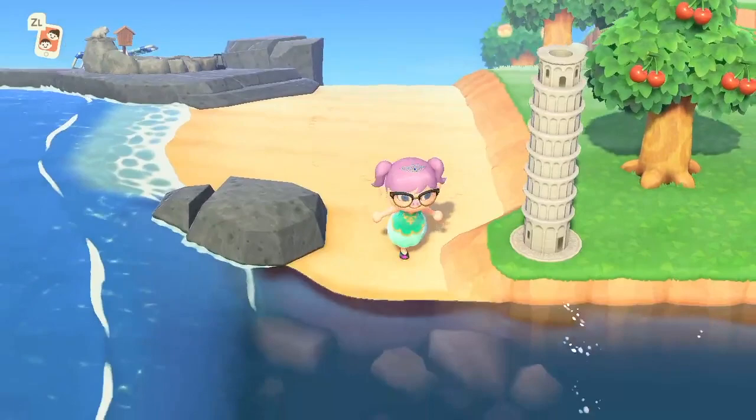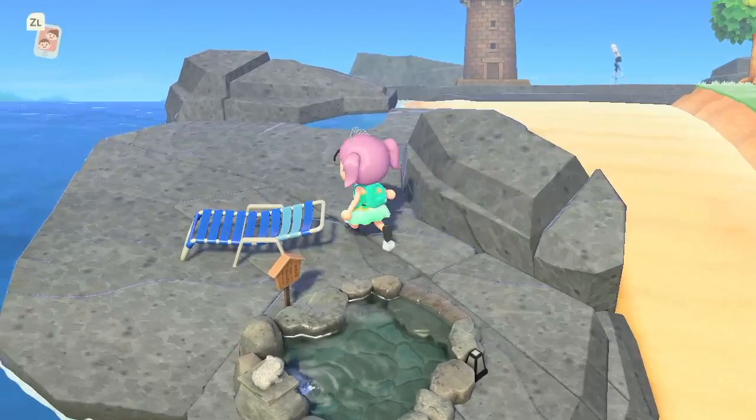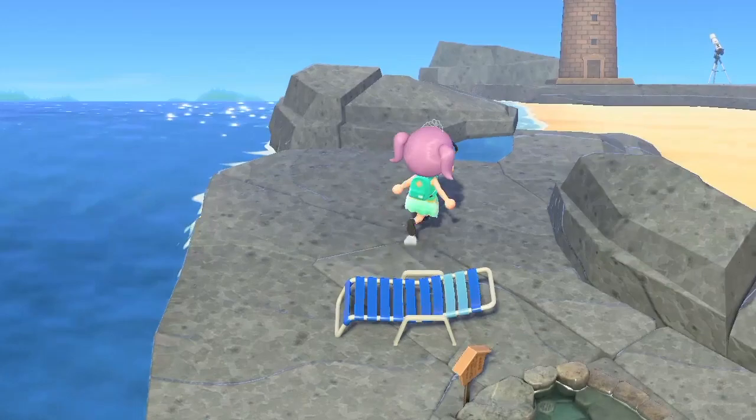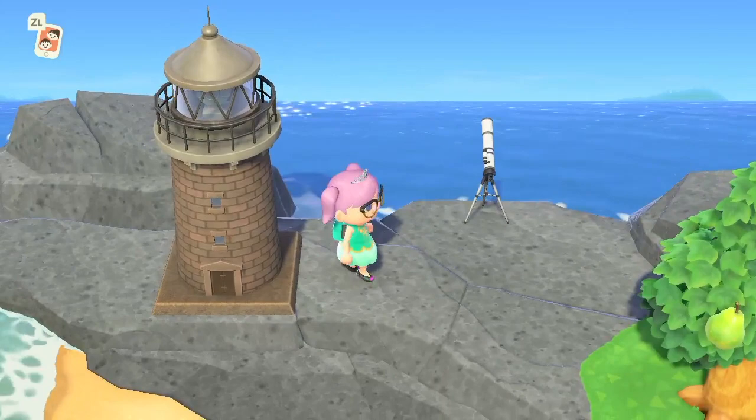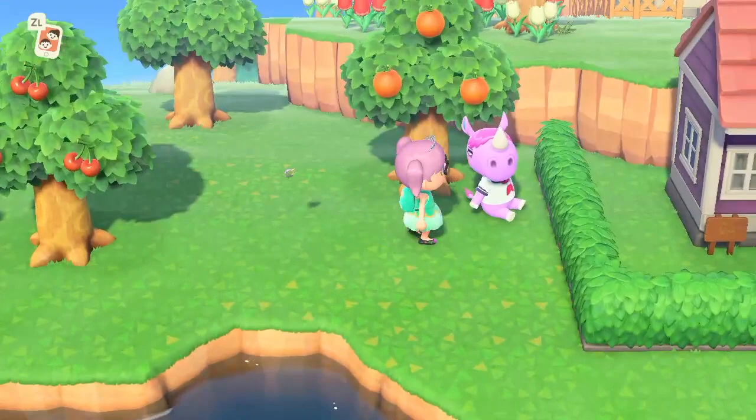Here are some of the other highlights of the island. On the top left corner I've got my little rock pool and lounger up here, with the Tower of Pisa back there, my lighthouse up here, and a telescope to look at the stars. I've still never seen a shooting star on this game — I am starting to wonder if it's ever going to happen, but I shall keep looking.